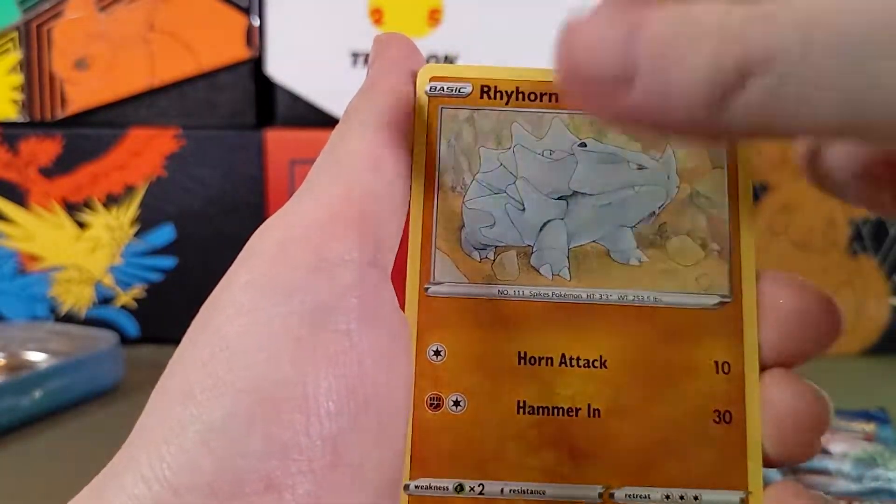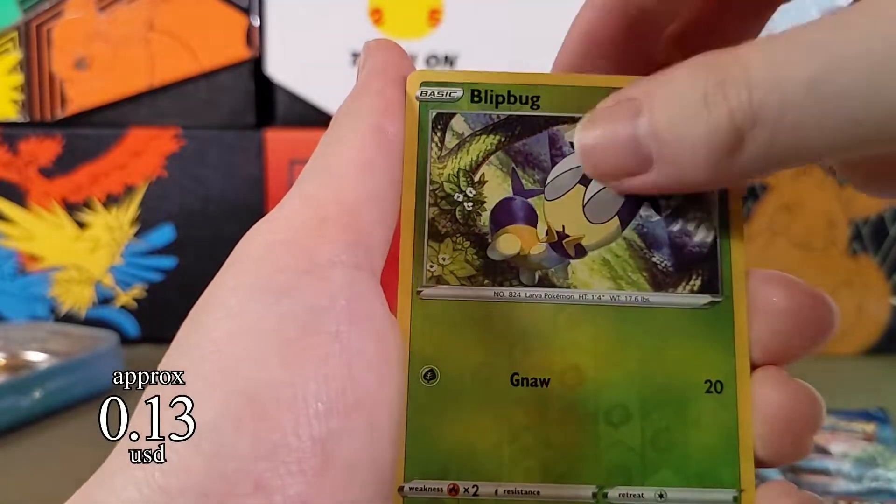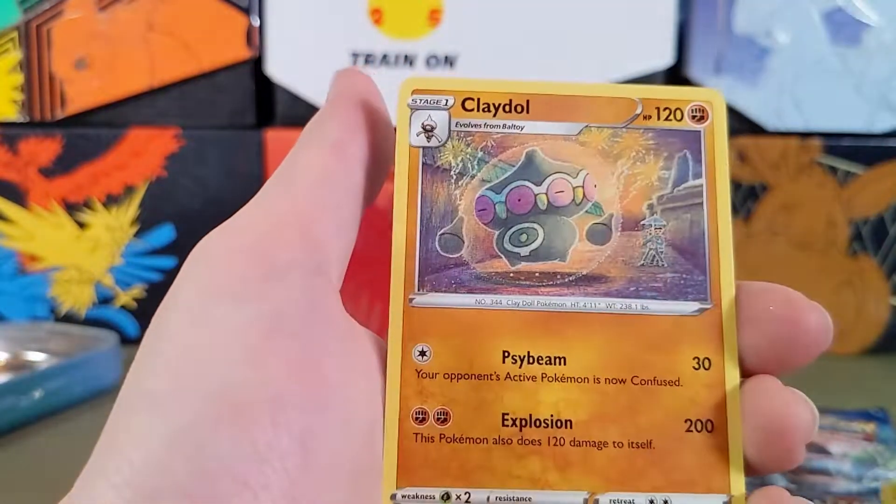Trubbish, Blipbug, Rhyhorn, Clobbopus, Goldeen. Blipbug as a reverse. And at the end, Claydol.